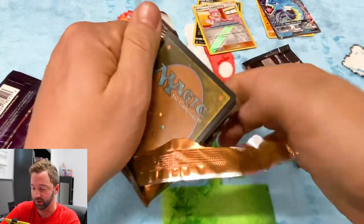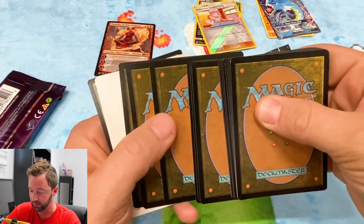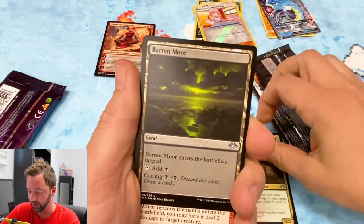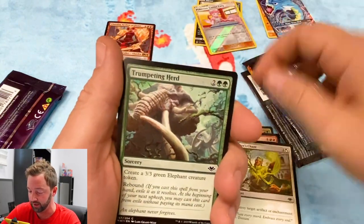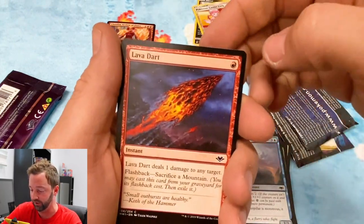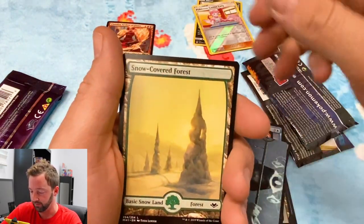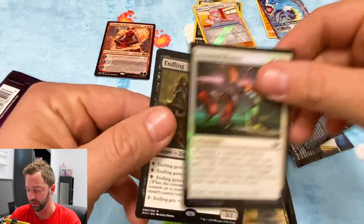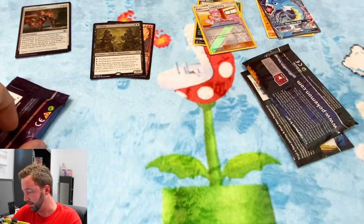Modern Horizons — I am excited for this one. Ruination Rioter, Barren Moon — look at that artwork! I love Modern Horizons, it is such a fun set. I actually finally finished authentically pulling the whole set. Lava Dart, a bird, the forest. We got a foil — Endling. Nothing too crazy. Right now I don't know who's doing better.